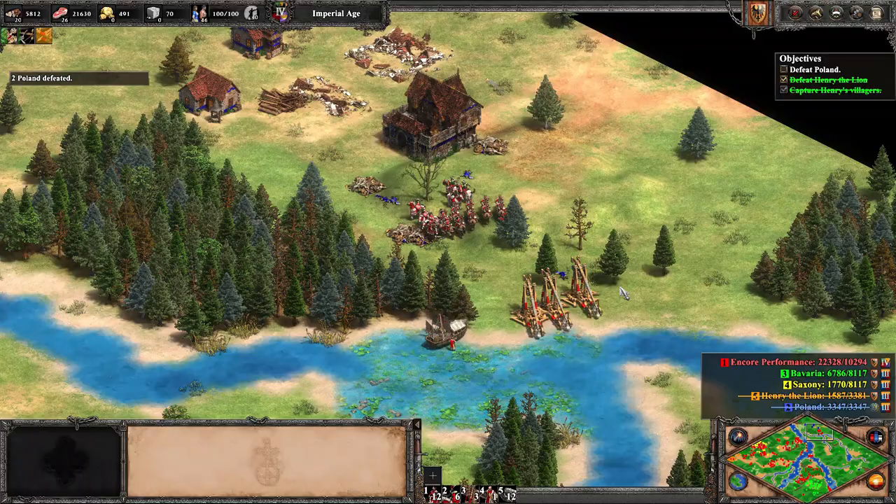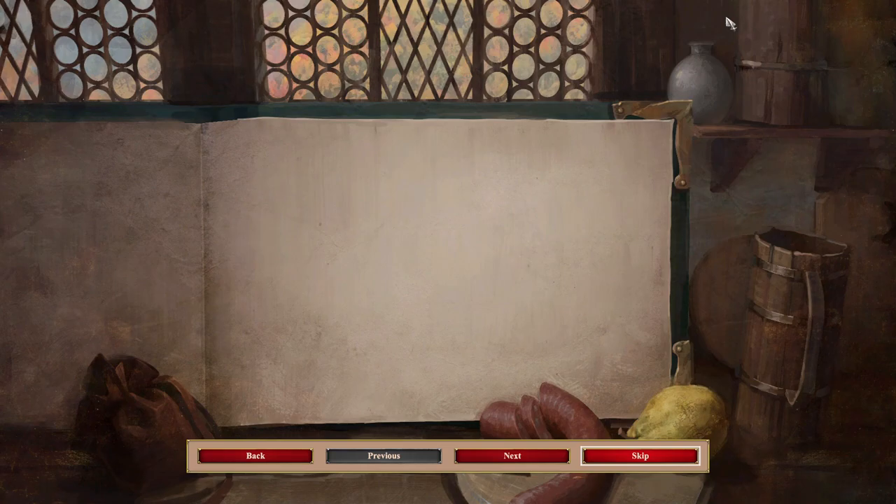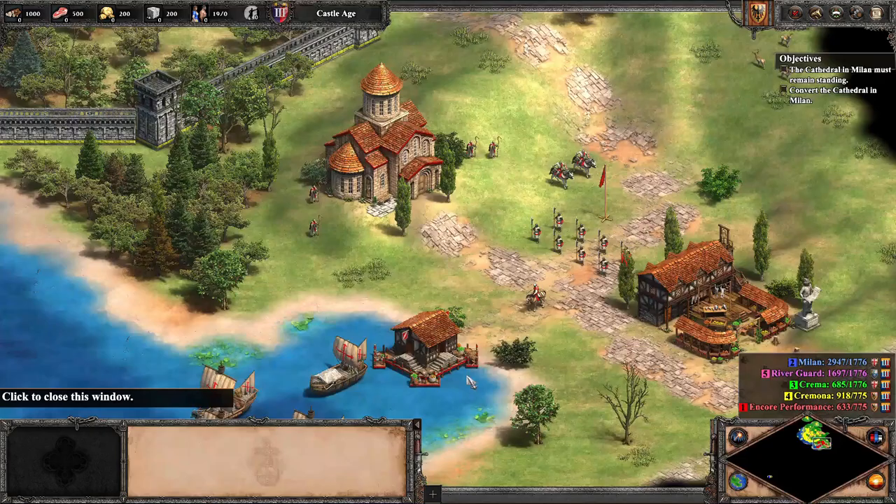After looking at the stats and returning to the map for a moment, we move on to mission 3. We start with a few monks, ships, and troops, and must head east to capture some villagers by merely getting close and chanting the holy words of Wooloo in their ears.